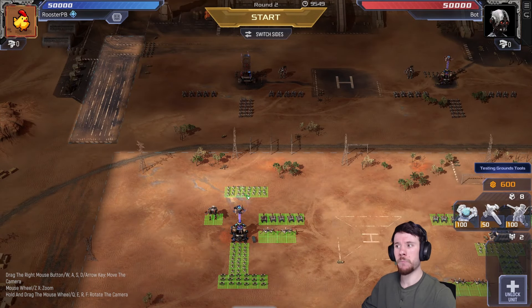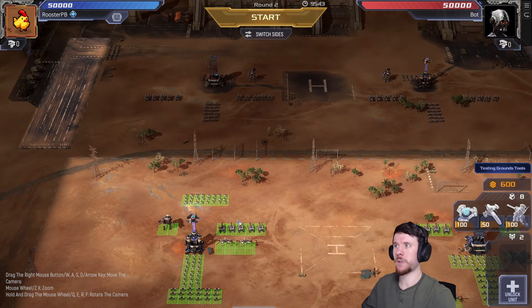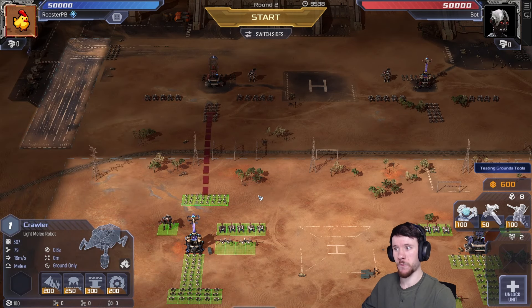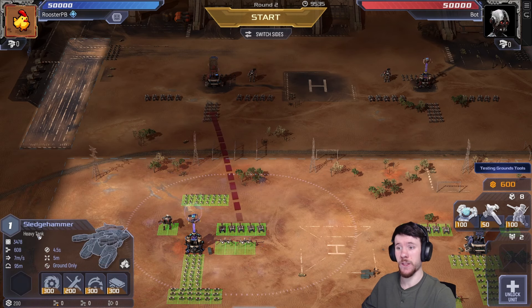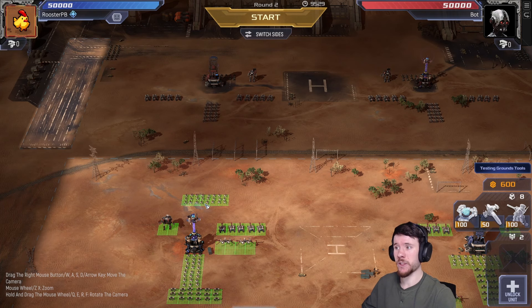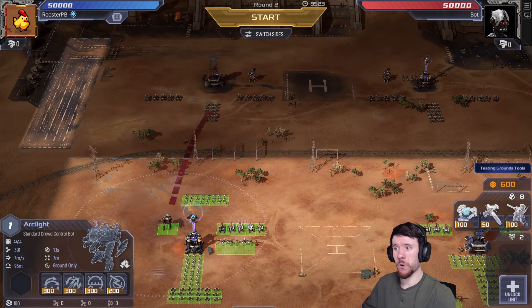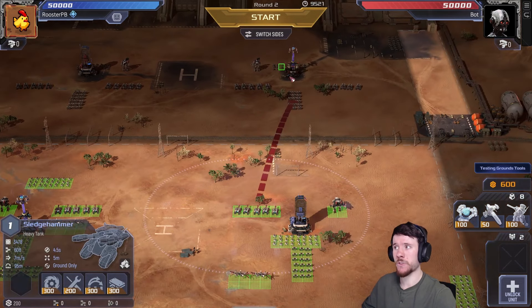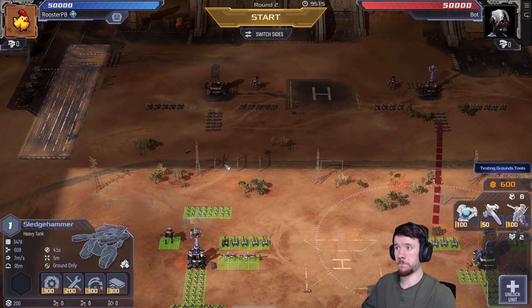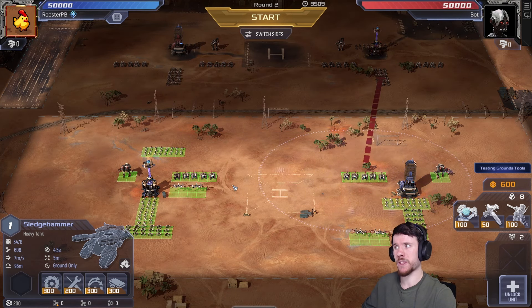This is something I have seen people do when they start out the game — they put the chaff in front of their units. The problem is that crawlers have 16 meters per second move speed, significantly faster than your other units like your sledges and arc lights which only have seven. So what will happen is that these crawlers will run into the enemy team and be killed by the opponent's units even before your units are able to start shooting. So this chaff pack does absolutely nothing.